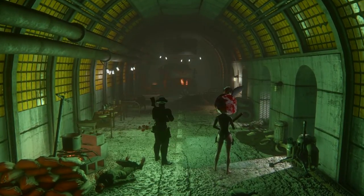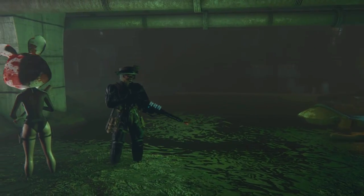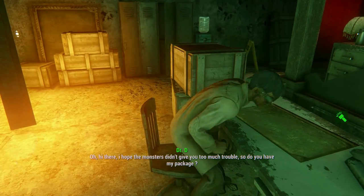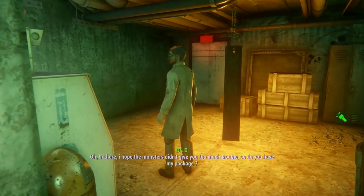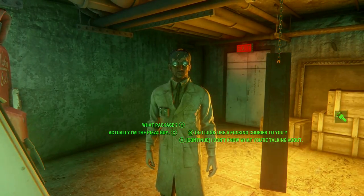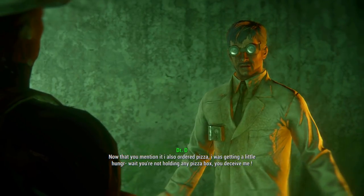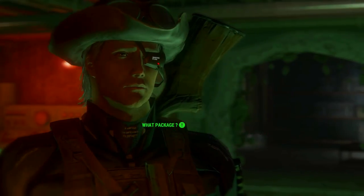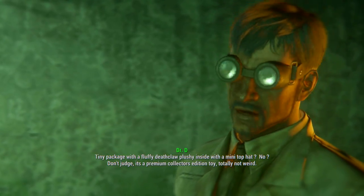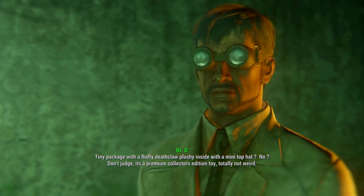To start, we have to go to the decrepit military station north of the Glowing Sea. This is a small dungeon with some enemies, and at the end we find this weird guy. The NPCs of this mod are fully voiced with quality actors. The player character is silent, but that's rather normal. So anyway, this guy seems to be another escaped Institute scientist with a little bit of a loose screw — a tiny package with a fluffy Deathclaw plushie inside with a mini top hat. Don't judge — it's a premium collector's edition toy. Totally not weird.